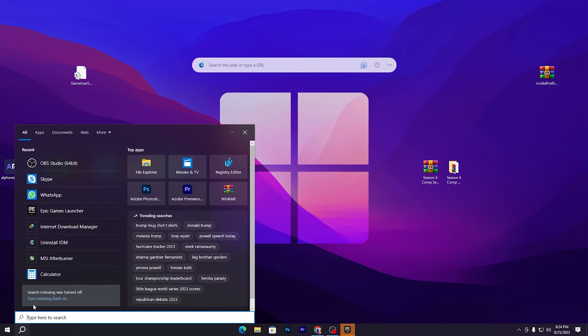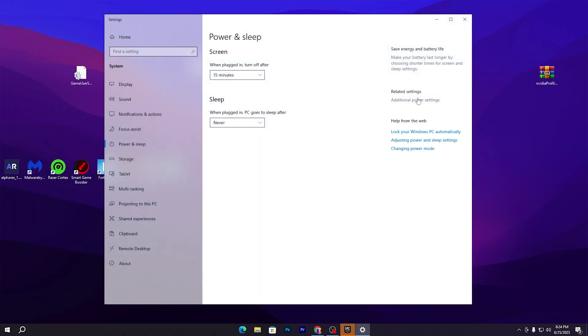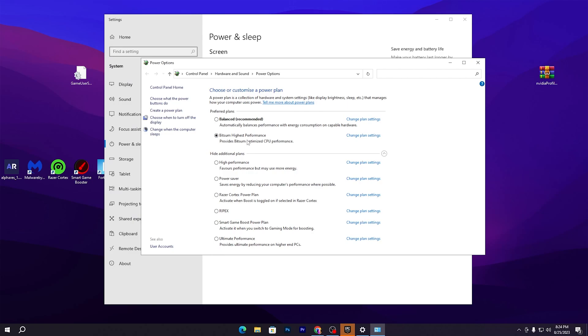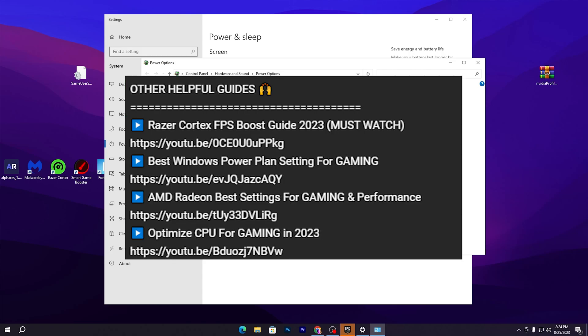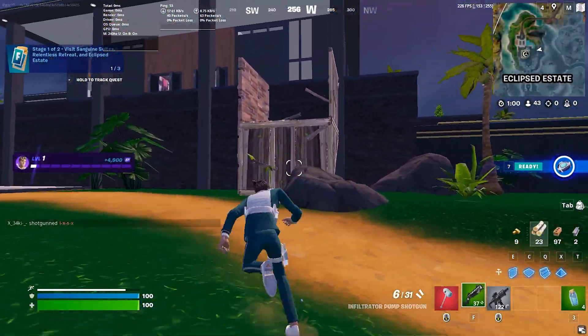Next, adjust the best power plan on Windows. Go to your Windows search icon and search Power and Sleep Settings. Open Additional Power Settings and set it to Ultimate High Performance. If this power plan is not available on your PC, watch my video linked in the description on how to create the best power plan for gaming.